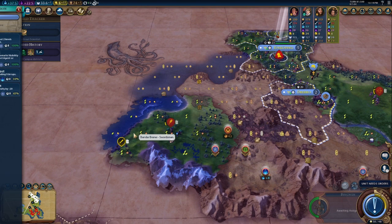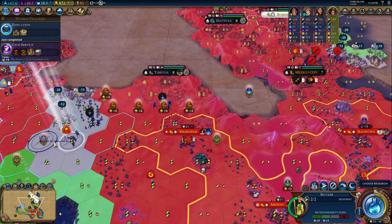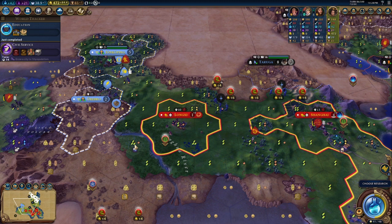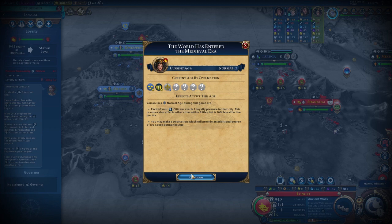We met Bandar Brunei — okay, that's good. Let's use this great merchant to pick up that tile and then eventually consider sending them northwest. I'm going to target the Oxford University. Free Inquiry is probably the safest option.